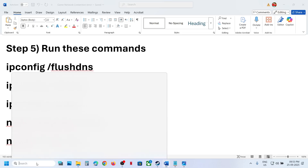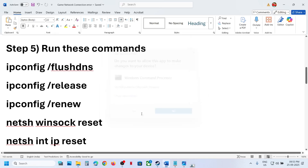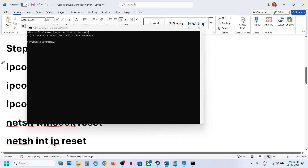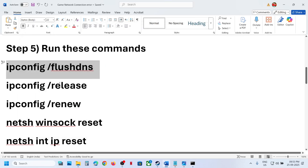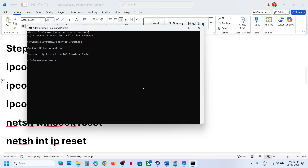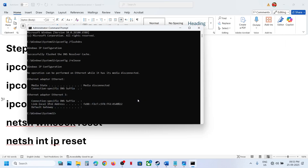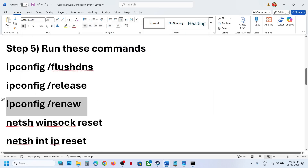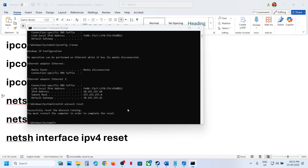The next step is to run some network reset commands — these commands are provided in the video description. Type CMD in the Windows search box, right-click the Command Prompt app and run it as an administrator, click Yes to allow. Then run the commands one by one: copy the first command, paste it, and hit Enter; copy the second command, paste it, hit Enter; then run the third command, paste it, and hit Enter.